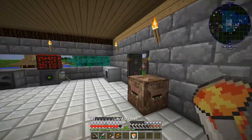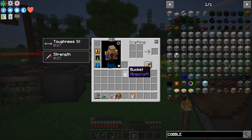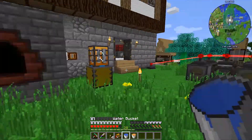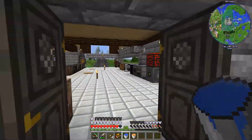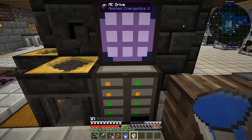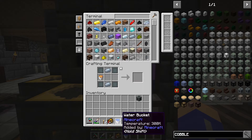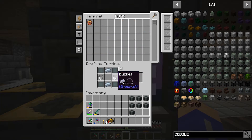We have 14 buckets of lava, so let's keep crafting. I don't want to make more buckets because they're not cheap - it's iron plating. I need to be careful not to click on the machine with the lava bucket or I'll probably burn it down. We need to make one more of these things.